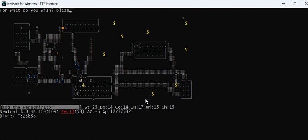For what do you wish? Blessed fixed plus two Grayswandir. I don't know if you have to say fixed for silver sabers since they can't corrode. Grayswandir is a lawful weapon and I'm a neutral character, so there's a chance it will blast me. But with my 109 hit points I can take some blasting. There it is — my silver saber. Now I'm two-weaponing.